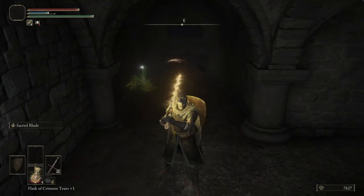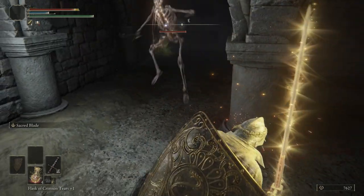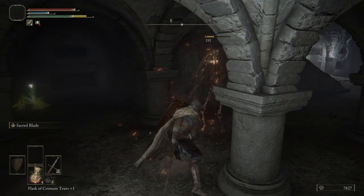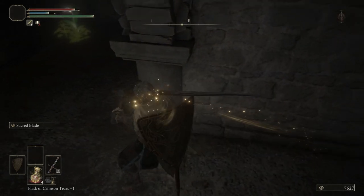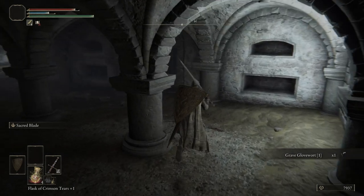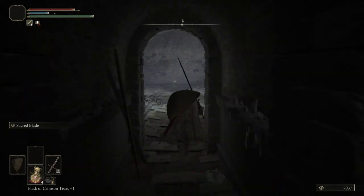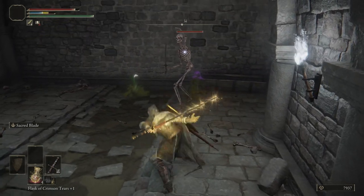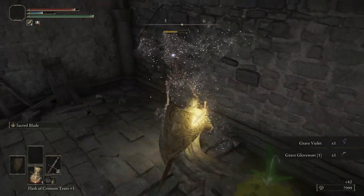Sometimes you have to hit the skeletons while they're on the ground to get them to activate. Right here — this skeleton guy has glowing eyes. If they have glowing eyes, that means they're going to give you more runes after you kill them, so you want to prioritize killing guys with glowing eyes. See, we got 310 runes from that skeleton compared to 62 from the regular one.